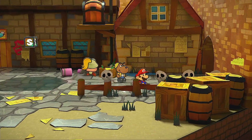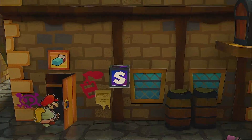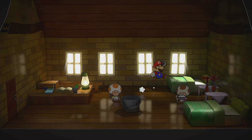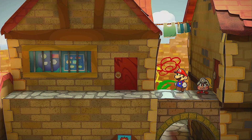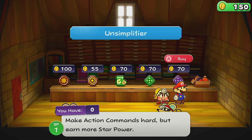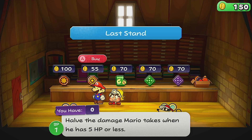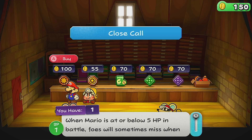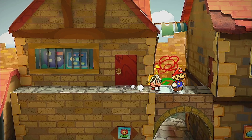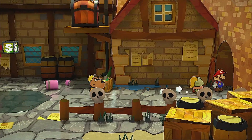It might be a good idea to visit the badge shop since we have tons of coins. The badge shop has some interesting options: Sleepy, which halves the damage Mario takes when he has five HP, and Fizzle. I think we already have that badge though, so I don't really want to buy from this shop. We can just jump down.